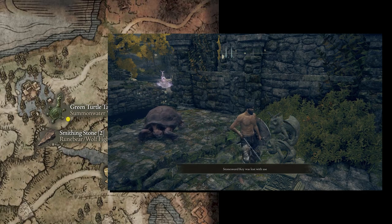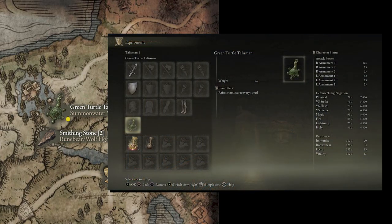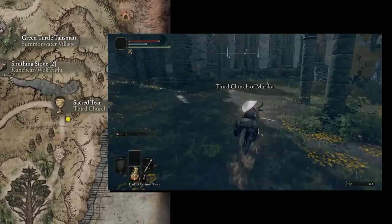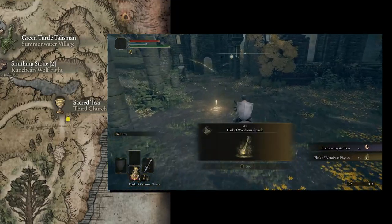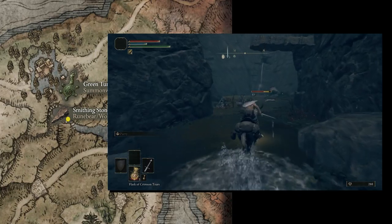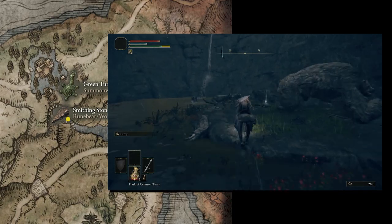You'll know you're in the right place when you see two dogs roaming around some stairs going underground. The Green Turtle Talisman is the Chloranthy Ring of this game, which ups our stamina regen and keeps us constantly dodging and swinging. At this point I'd recommend going south to the Third Church of Marika to grab the Physick and the Sacred Tear. You can also go to the north of this area to get a Smithing Stone too. Stay on Torrent because there's a fighting runebear and a bunch of wolves in this area.